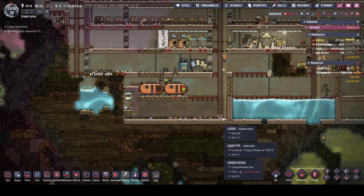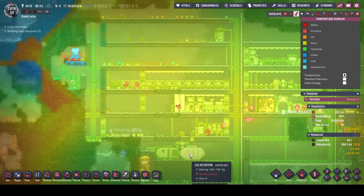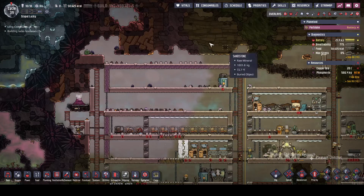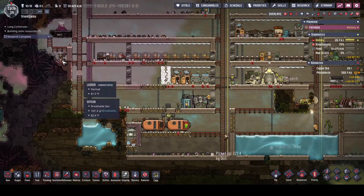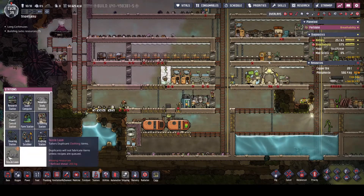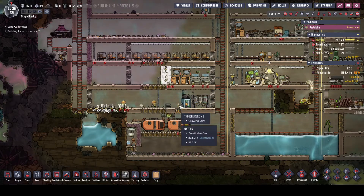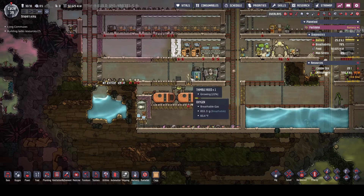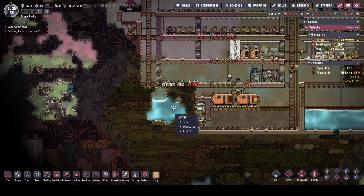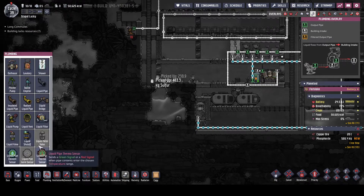We should figure out what to do with all this hydrogen. I don't really want to get refining online on the crude oil yet because that makes natural gas and then we've got another gas to deal with. Research done — we learned textile loom, perfect for making clothing, and we got carpeted tile. How fortuitous, because we just started making thimble reed. That takes a couple of cycles and then it'll drop off some fiber for us.